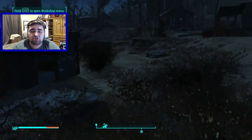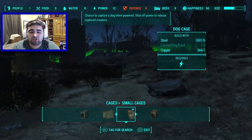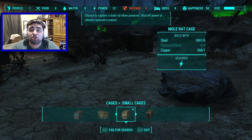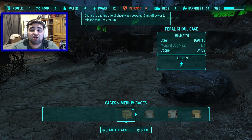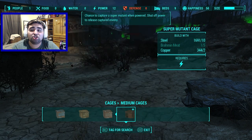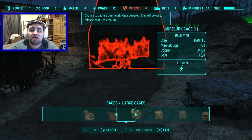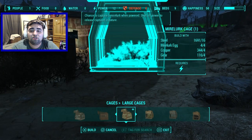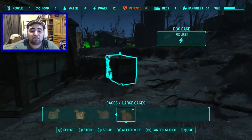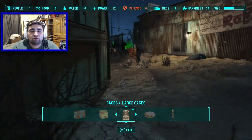That's all the Wasteland Workshop adds. The cages range in size. Small cages: cat cage, dog cage, mole rat cage, mutant hound cage. Medium cages: feral ghoul cage, gorilla cage, gunner cage, insect cage, raider cage, and super mutant cage. Large cages: brahmin cage, deathclaw cage, mirelurk cage — I'll build one of those now.